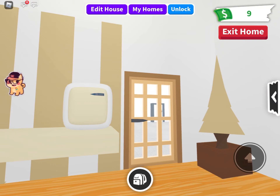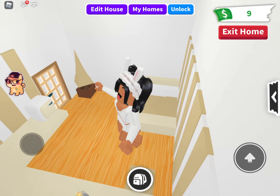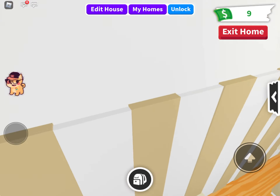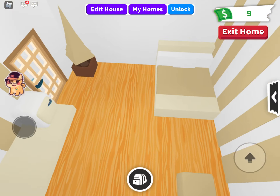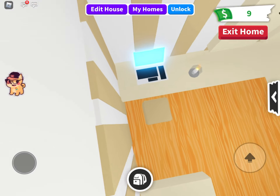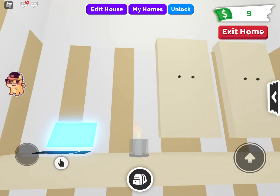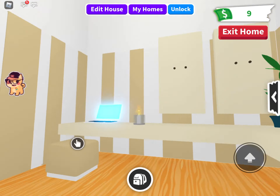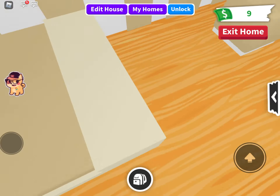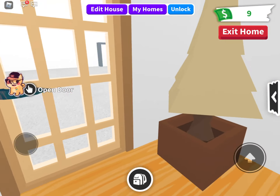So this is what I won with — comment below if you like it or not. Also comment your username if you want me to build you a room or a house, like a glitch world house. I can do anything like that, so just put your username in the comment section down below and tell me what kind of house you want.